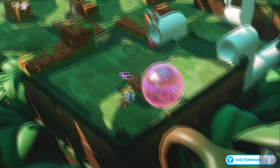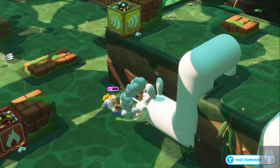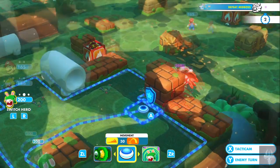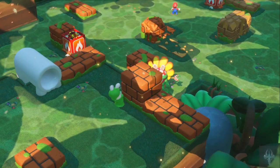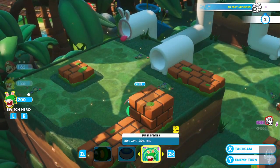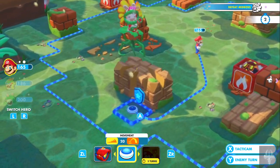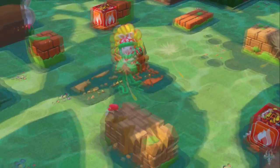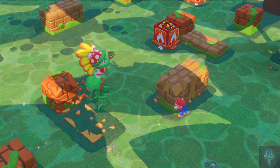Yeah, sure, do that. And you're gonna run away. Interesting. Alright, let's have you — critical end push, I love it. What can Mario do? Yeah, let's go ahead and smack him some.